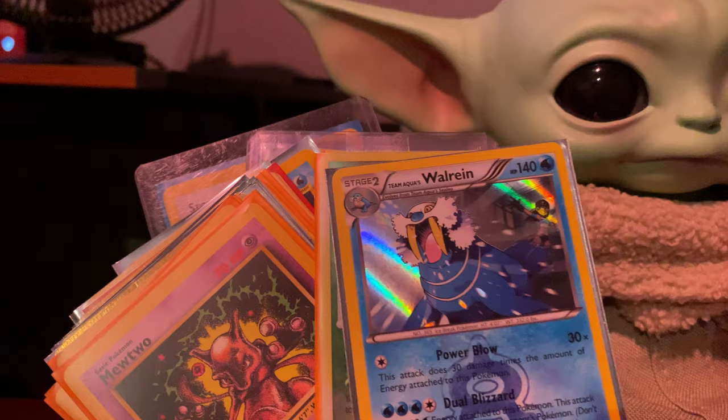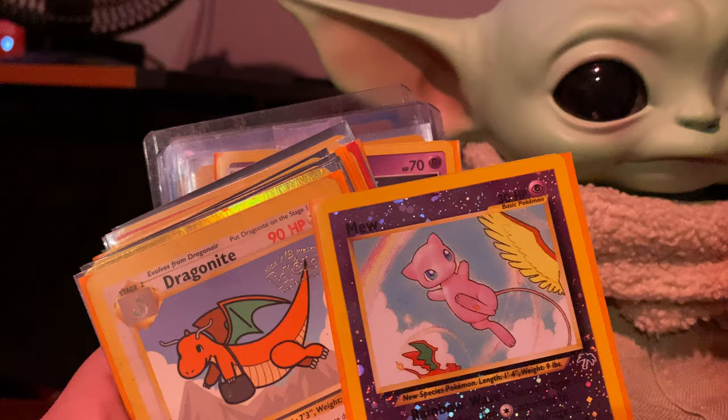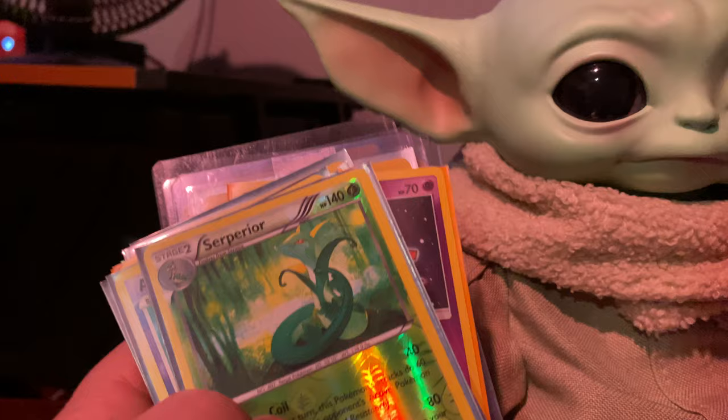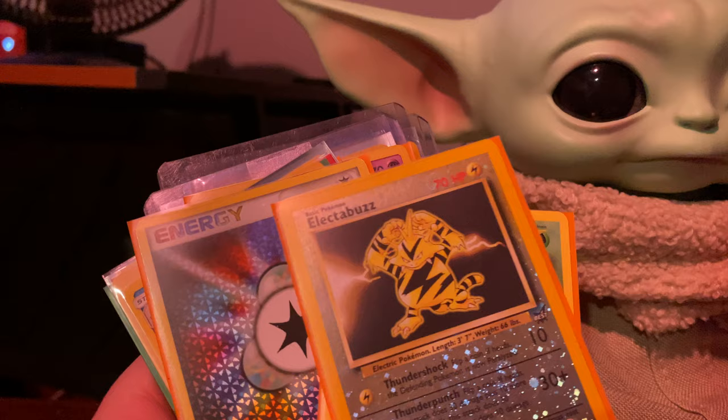Colossal, Tapu Koko, Walrein — this is actually a holo, that's the wrong stack. Celebi reverse, Mewtwo promo, Mew promo, Mew Southern Islands, Dragonite promo, Shelgon reverse, Pokemon Forever, Suicune, Dustox reverse, Haunter reverse, Torchic ancient trait, Tyranitar reverse. Superior reverse, Azelf reverse, Vulpix reverse, Starmie BREAK. Electabuzz Pokemon Forever the Movie, Electabuzz promo again, Exeggcute — this is the secret rare.